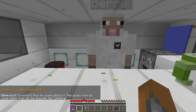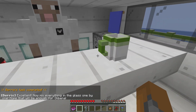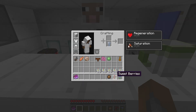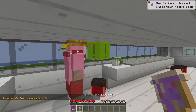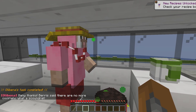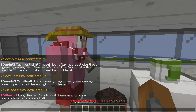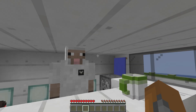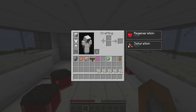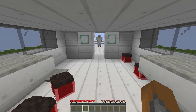Now mix everything in the glass one by one. Let's start with the cornflour, add some sweet berries, add some fire charge, and then top it off with sweet berries. And we have ourselves a cocktail. There you go, my friend. Cheers. Many thanks. Berris said there are no more cocktails. What a scoundrel. Well, we didn't get anything from that, but at least we finished a quest.